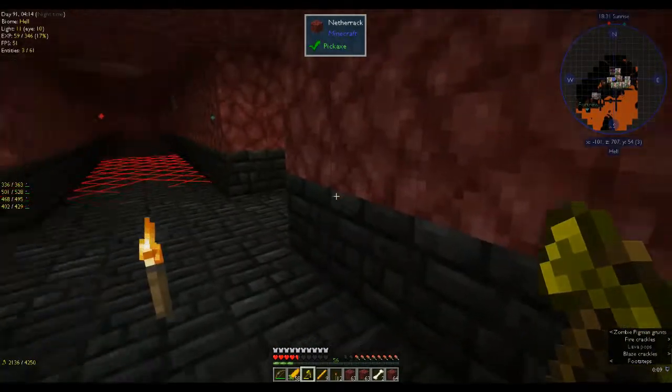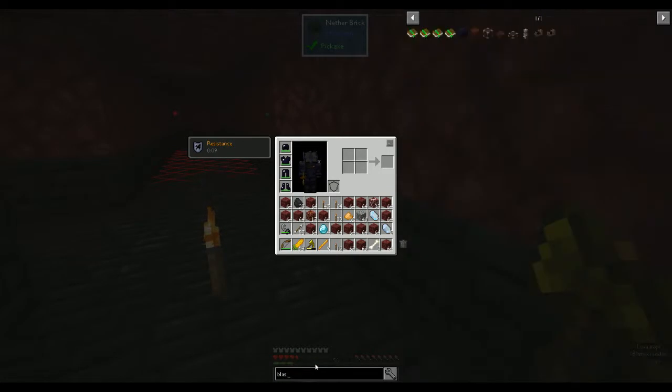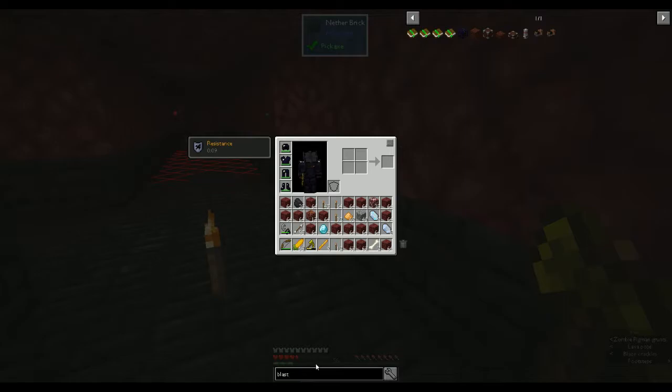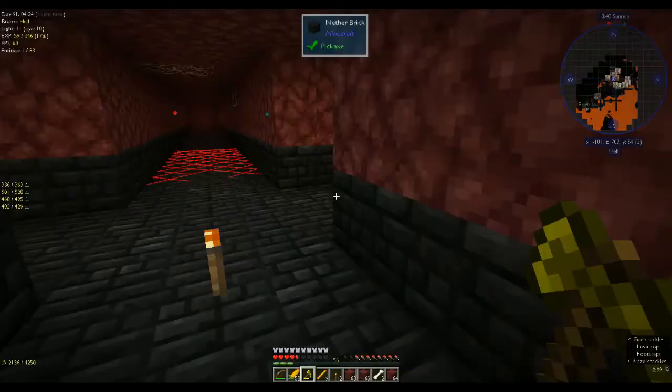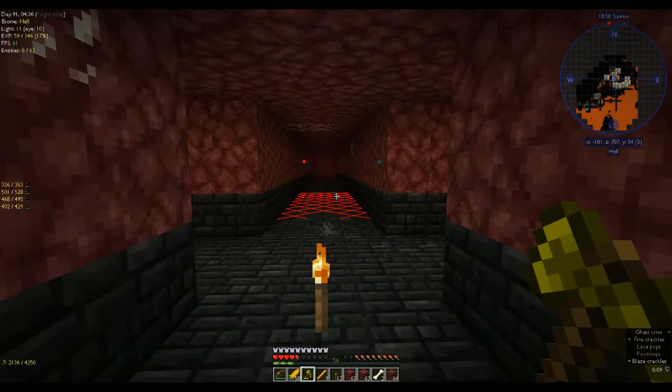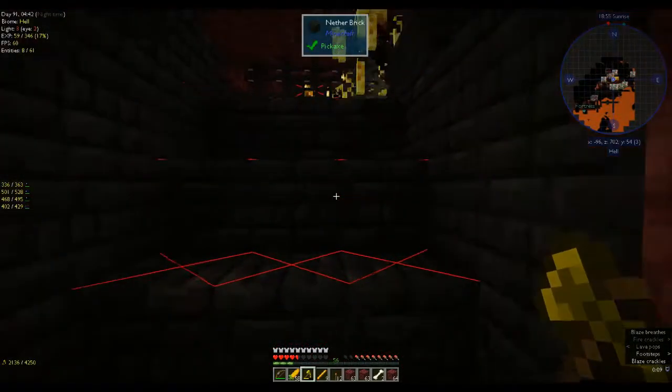That's nine — that's 18 blaze powder. Let's see how many I actually need. Blast bricks — one blaze powder gives me three bricks. Three by nine is 27. We have exactly enough — brilliant! So let's go and kill a couple more anyway so we won't have to come back for a bit.